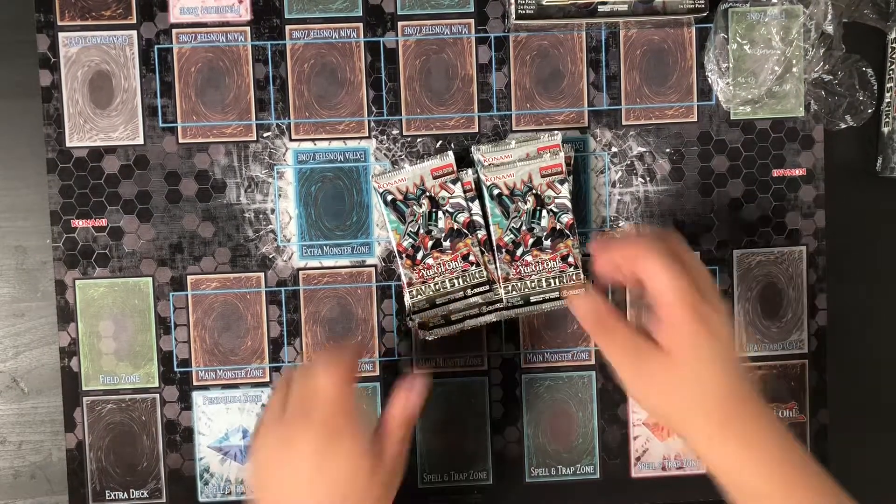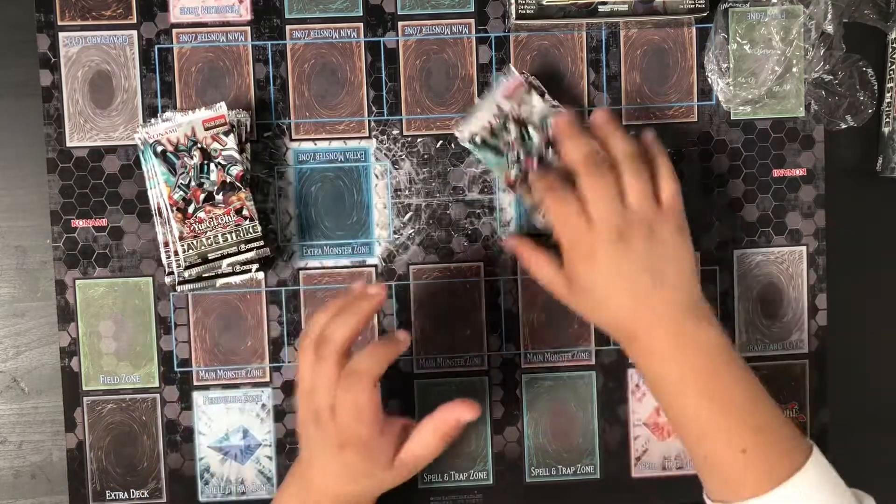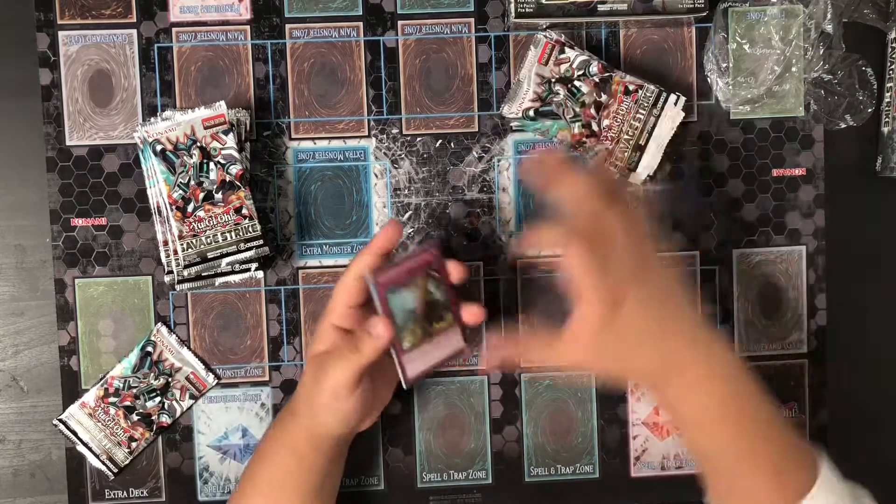So let's see what we can open here. I'll shuffle the packs. Actually, you know, we'll see if these are mapped. So we'll open these first and see what we can get.